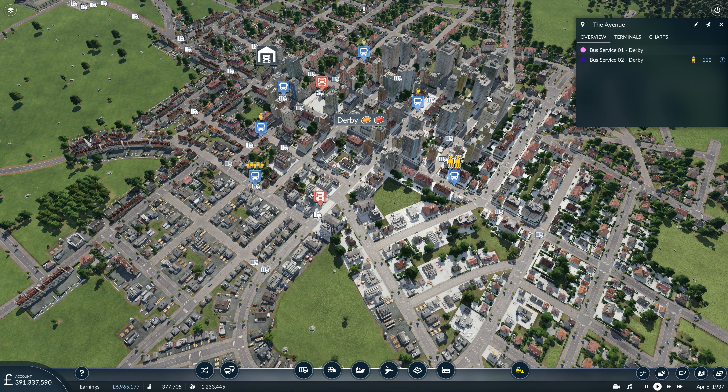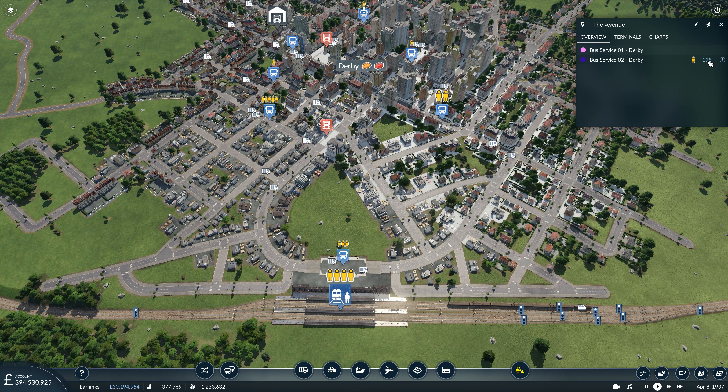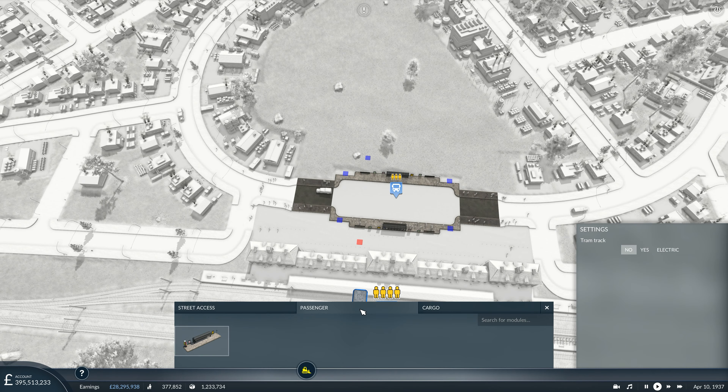Bus service number two is overwhelmed - the passengers are all heading to the Derby station interchange. So instead we could put a tram system in. To do that we're going to need to add an extra passenger platform at Derby station interchange, and we'll have just one metro system for this.